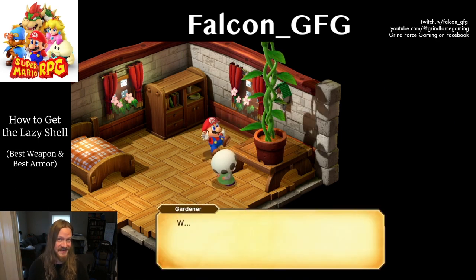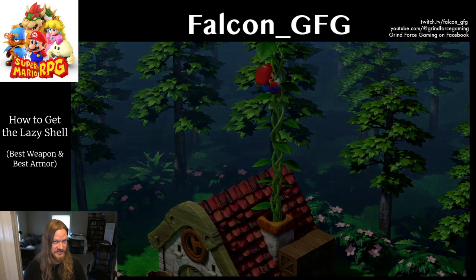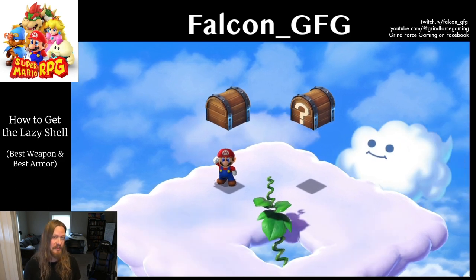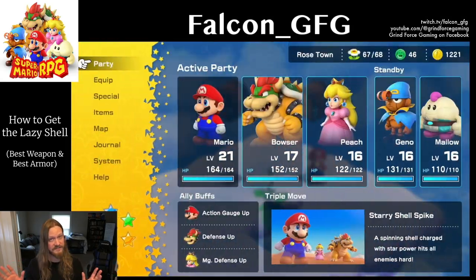After a few seconds, the seed will sprout into a giant beanstalk that grows up through his chimney and up to the sky. Climb the stalk to reach a special cloud with two floating treasure chests. They both contain a Lazy Shell — one of them is a weapon for Mario and the other is armor that can be worn by anybody. Both are awesome.